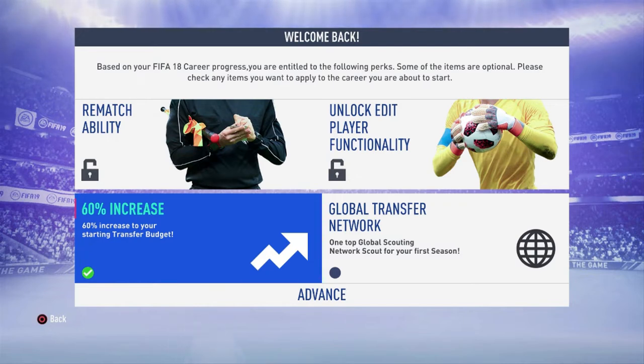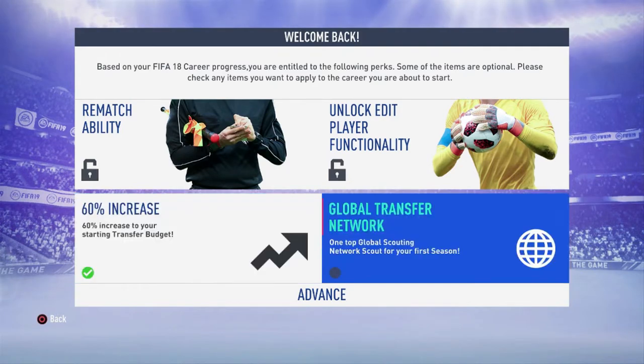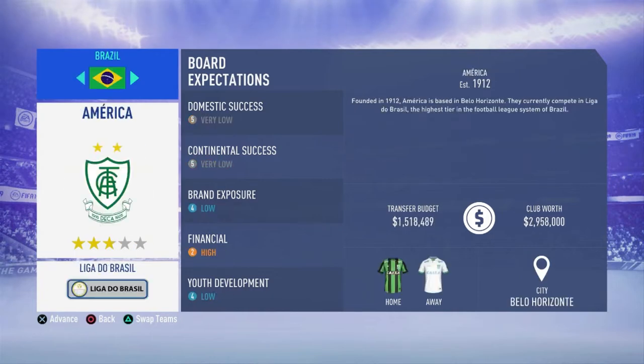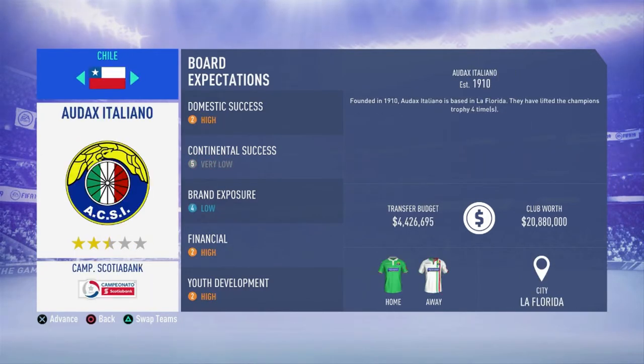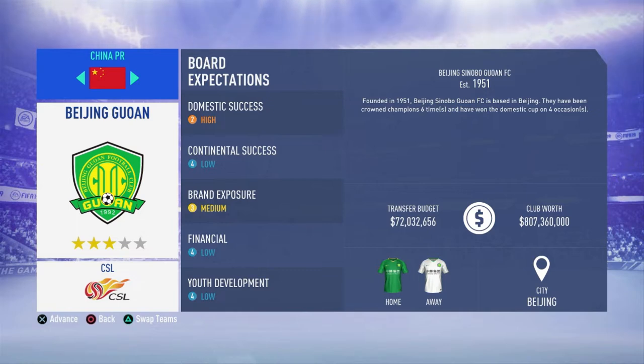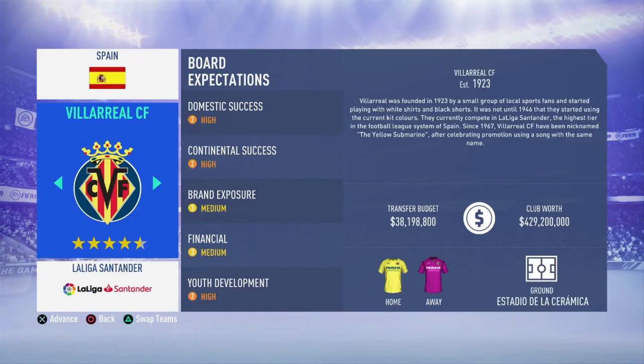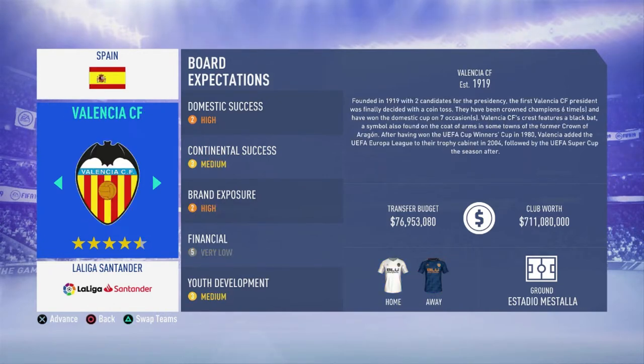Let's use the 60% increase in transfer budget from playing previous FIFAs. They added the Chinese league — if you aren't playing FIFA yet, they did add the Chinese league. So, Spain, Valencia: domestic is high, continental is medium, brand exposure is high, financial is very low, and youth development is medium.